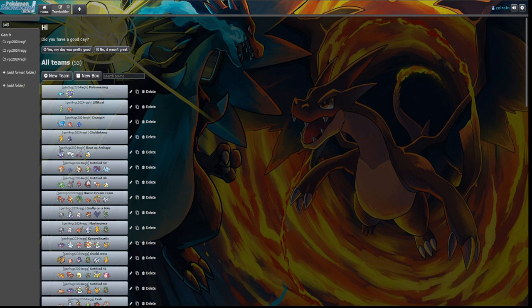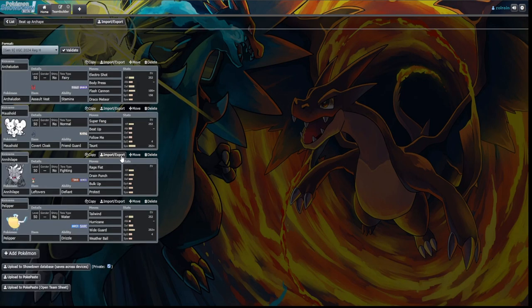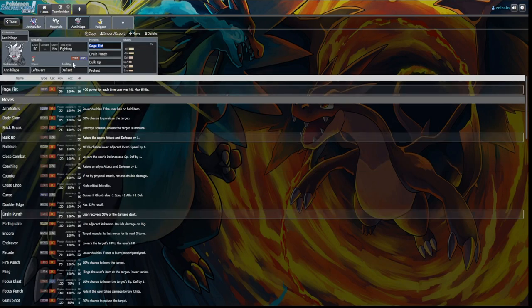I'm also going to consider talking about their counters as well, because these combos can be countered — it's just much more difficult than other combos you might run into. So we're starting off with Beat Up Annihilape, and I've put Annihilape and Muscholdstrap together next to Archalodon and Pelipper, because I think these four are going to be really nasty together. Muscholdstrap is pretty well known — it's the whole Beat Up into Annihilape combo. If you don't know what Rage Fist does: you get plus 50 power for each time the user was hit, max six hits, so you can get 300 extra power — that's 350 base power on Rage Fist. Crazy.